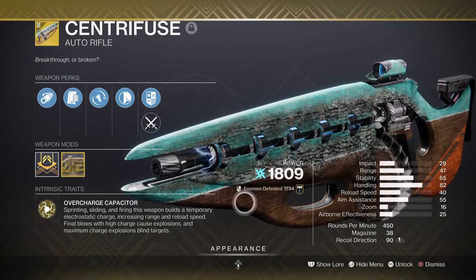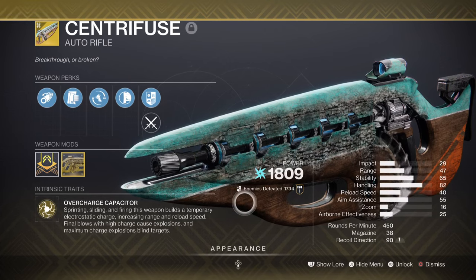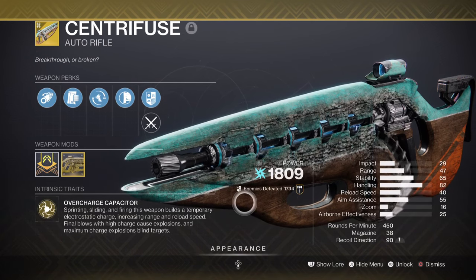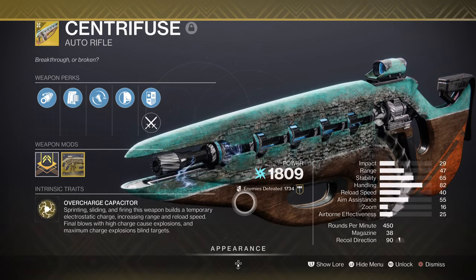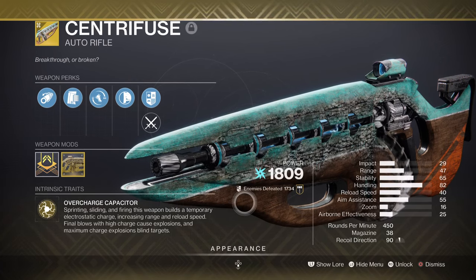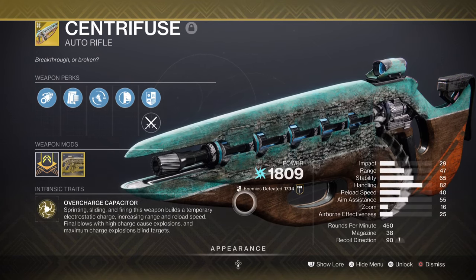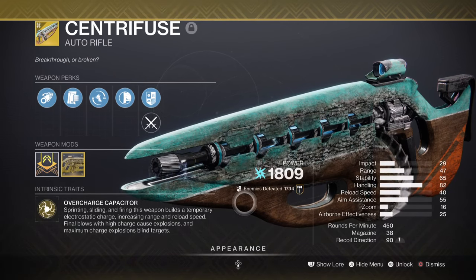For weapons, I have the Centrifuse exotic AR, which feels amazing to use when focused on a fully Amplified build. The weapon feels good to fire and does relatively good damage without any buffs applied yet. Upon completing the catalyst, it becomes a lot more active, triggering the arc blinding effect on targets, which in high endgame content can absolutely destroy major threats that suddenly appear. If you haven't completed the catalyst yet, I would highly recommend getting that done first before fully trying out the build, but do give the build a try nonetheless.